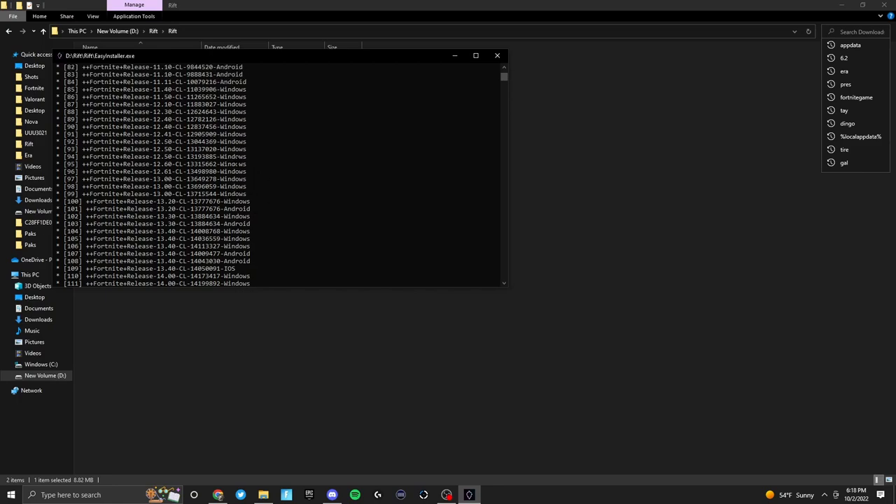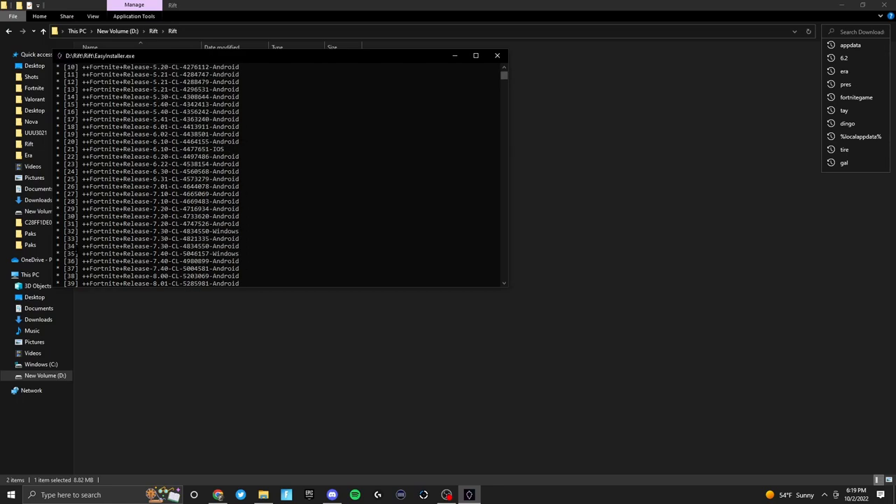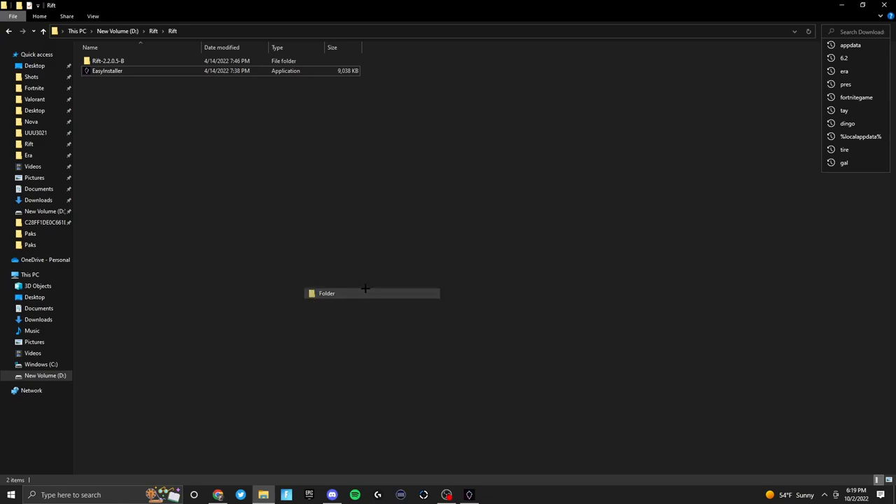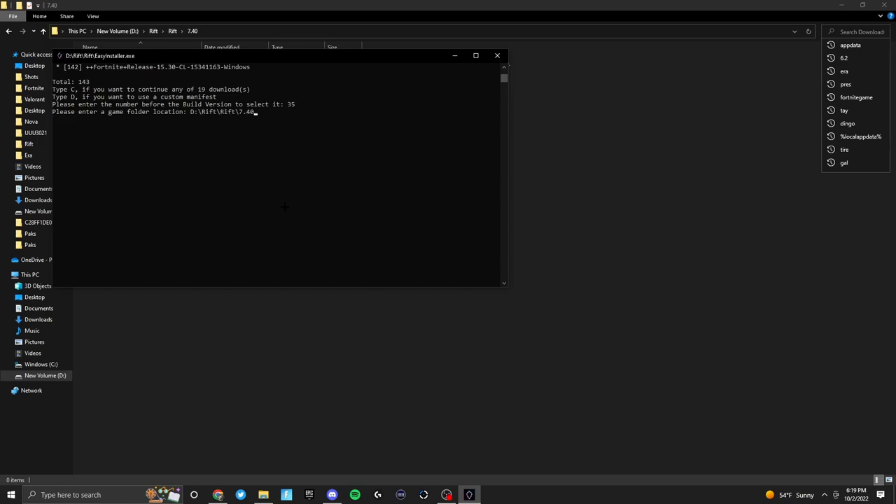One more thing to keep in mind: when downloading a version, it must have the text Windows at the right. If it has Android or iOS, it will not work — you want Windows specifically. For example, if I want to download 7.40 — one of the versions that works — that would be number 35 on the number pad. You'd type 35 and press enter, and it will say please enter a game folder location. Go to your files, create a new folder, title it like 7.40, right click where it says 7.40 at the top, and click copy address. Go back to Easy Installer, Ctrl+V to paste it in, press enter, and it will start downloading. This takes about 40 minutes, so I recommend running it in the background.